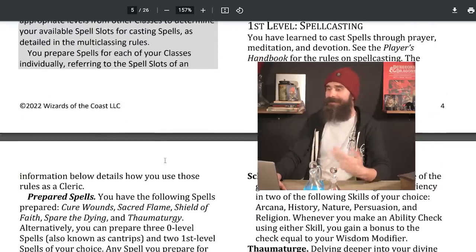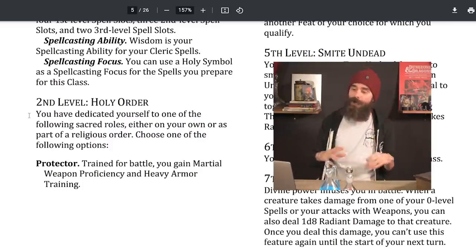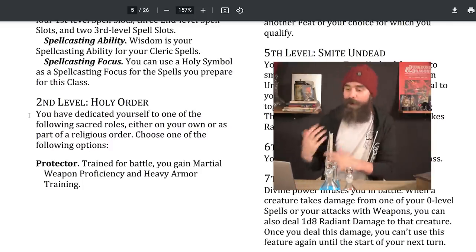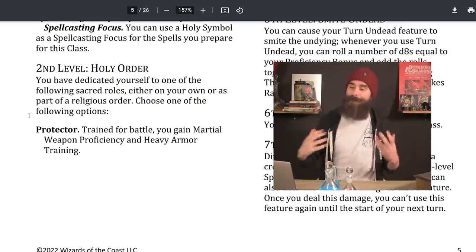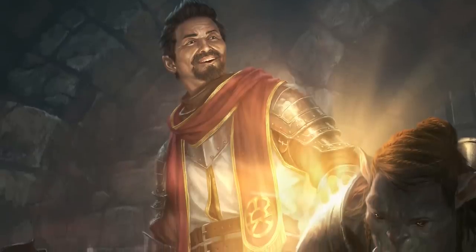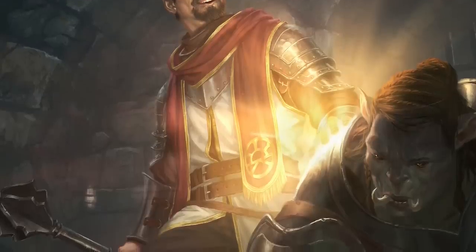At first level you've also got Spellcasting — basically the same as always, you prepare spells each day. At second level, there's a really cool new feature: Holy Order. You've dedicated yourself to one of three sacred roles. The first is Protector — trained for battle, you gain proficiency in martial weapons and heavy armor. This used to be given to some clerics with their subclass at level one, but now any cleric can pick it up from level two. Subclasses have been moved around — we'll get to that in a second.